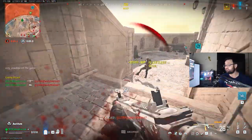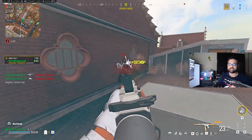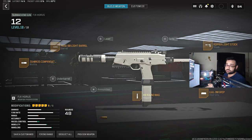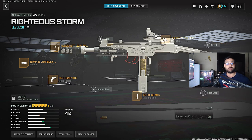Add to that, it has amazing movement and amazing range — it's the best SMG without any doubt. But if you want to use other options, in second place we have the FGX Horus, and in third place we have the WSP-9.